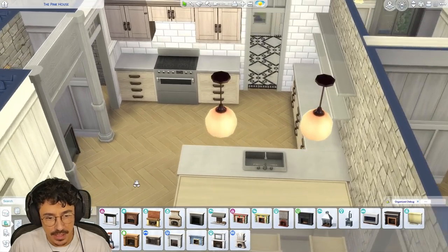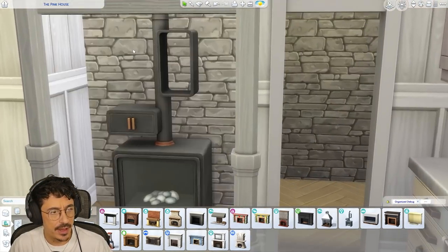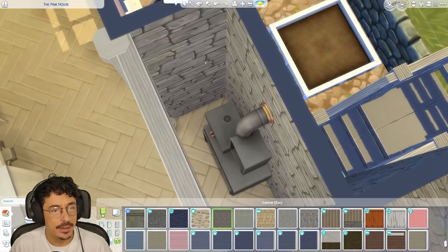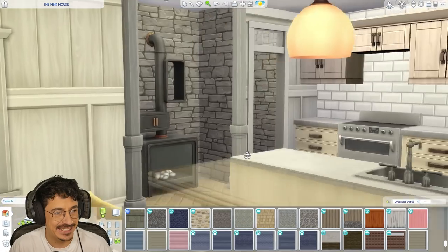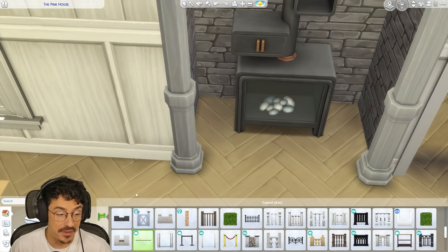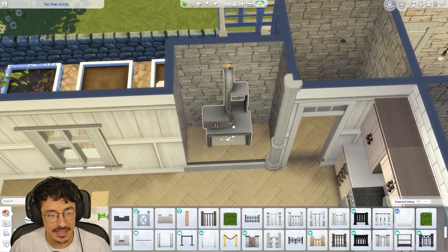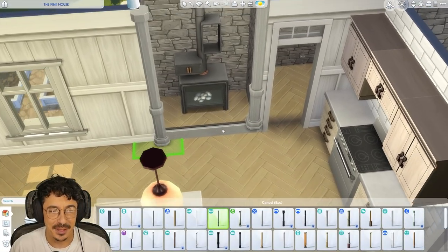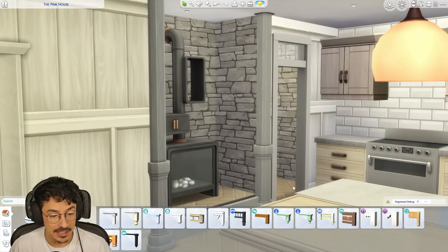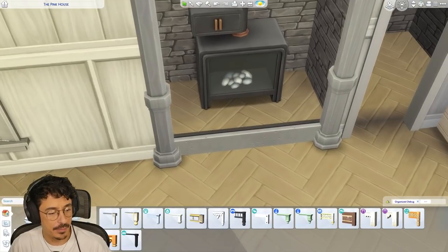I want to find some lights — gone for these ones with a salmony pink colour. I just think it suits the colour of the cupboards and it goes nicely with the yellow as well. I've also changed out the fireplace — it was just looking a bit weird in here but I still wanted some kind of fire, so I've gone for a log burner set. I'm going to change out that spandrel as well, maybe just put a nice white one in — yeah that's better.